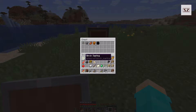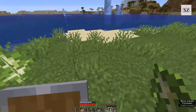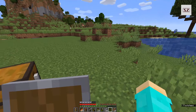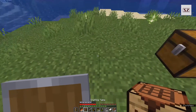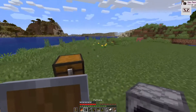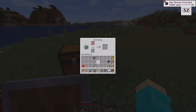We might actually grow those other saplings, so pop them down here and we'll be chopping those down later. Put this down, make a furnace, put that there, put that meat in there, and we'll put half of those in there.